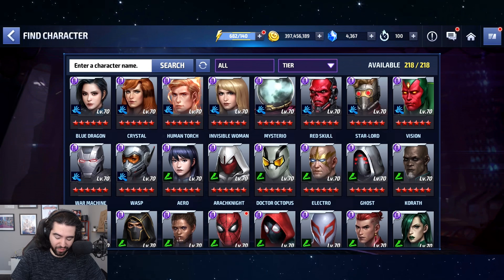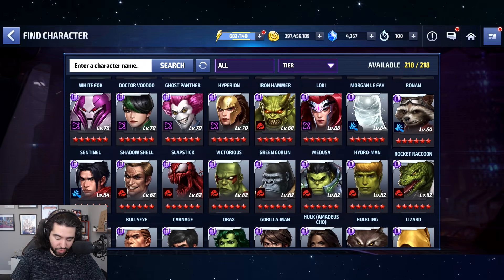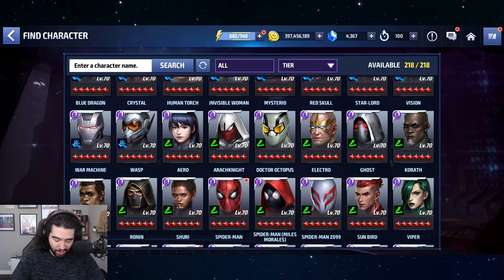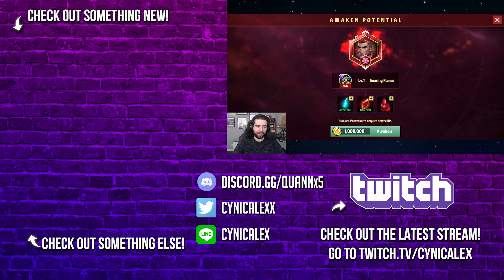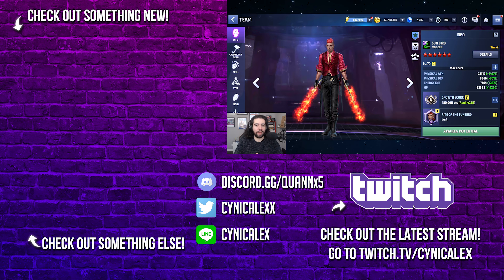Sooner rather than later we're going to find out. The real bottleneck for awakening is actually the awakening crystals, not the Mandalay fragments — and that's going to take me at least five to six months because I still have a stockpile of awakening crystals from before Mandalay was a thing. Hit me up in the comments down below and let me know what you think of these revelations. Thanks so much for watching and I will see you in the next one — take care.